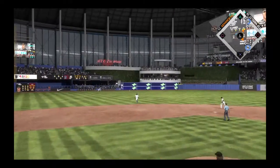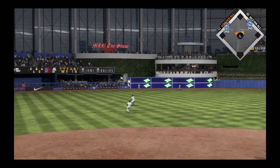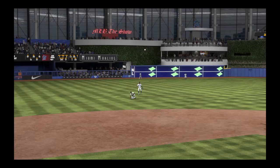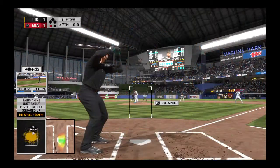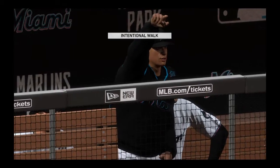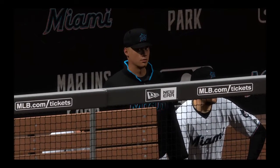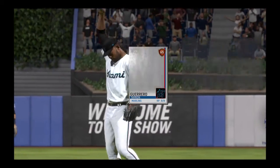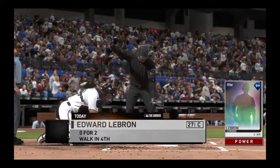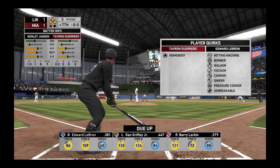Here's a line drive, and this is going to get down for extra bases. This will kick up against the wall. They'll have runners at second and third following the one-out double. Here's the third baseman, Josh Donaldson, and he can very well get the intentional pass here, as that would set up a potential double play ball that might keep the game tied. The decision-makers in the dugout will give him a free pass to first. The bases are loaded here on the intentional walk, and the force play is now in order.